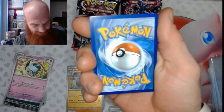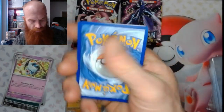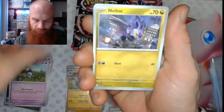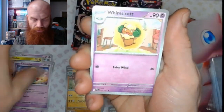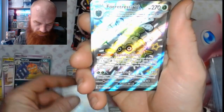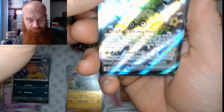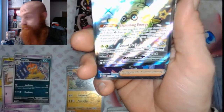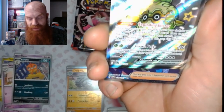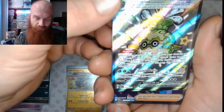Three o'clock in the morning — this stuff is tiresome sometimes. Got Water energy. Got a Haunter, a Mime Jr., a Noibat, Meeko, Whimsicott, Scrafty, Electric Generator. Look at that Forretress — and that is the Ultra Shiny Rare. That's two hits right there, back to back. The Ultra Shiny Rare Forretress.